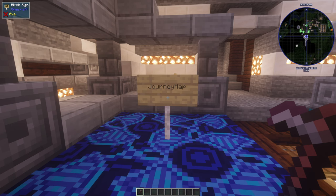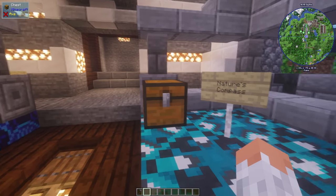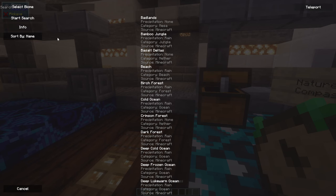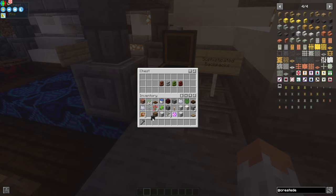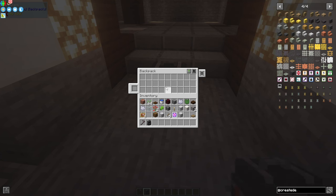Journey Map adds a map — on the right corner of the screen you can see the map, and if you press M you can see the whole map you've explored. Nature's Compass adds a compass which you can use to find different biomes. The last mod in this category is Sophisticated Backpacks. There are a variety of different backpacks that you can also place on the floor — very helpful if your item inventory is full.